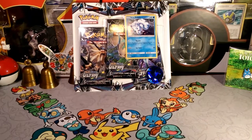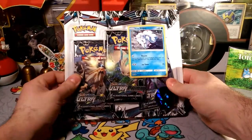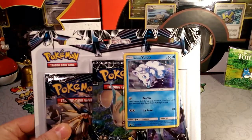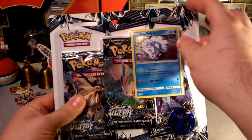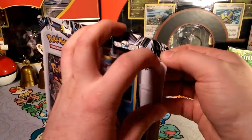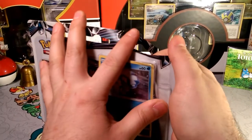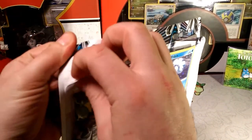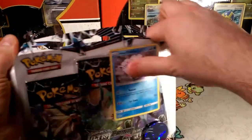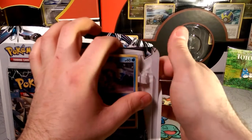Hey Alola friends, Dapper Drappy here and we are back to opening cards — it's been too long since we've actually opened up some physical cards, so today is going to change that. We got another Alolan Vulpix blister; we're buying our time waiting for my paycheck so I can finally get my Ultra Prism box I ordered a while back.